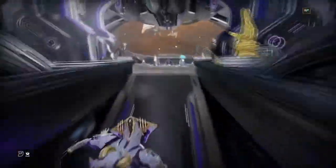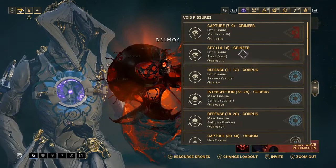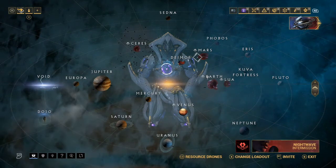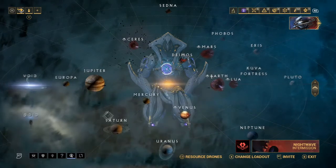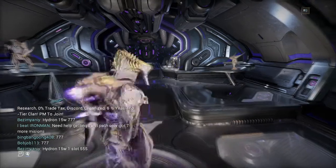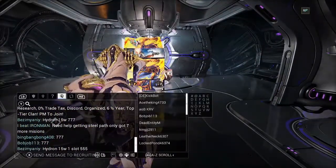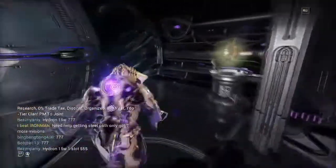You also want to find an Exterminate mission — Exterminate is a very good one because it's really quick, all you have to do is get kills, and you get your void traces and relic rewards fast. Another good tip is to go to recruiting chat and say you're doing a radiant relic run — for example, 'Axi B4 rad' — then invite people who respond with a number. This is what's known as a radiant share group.